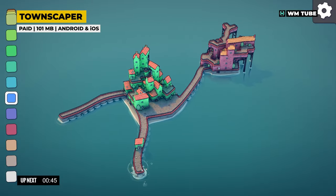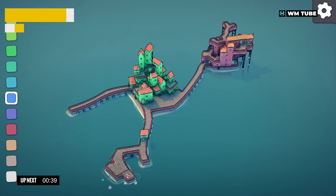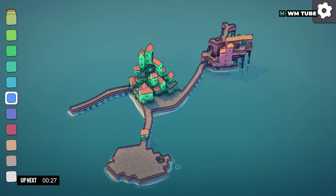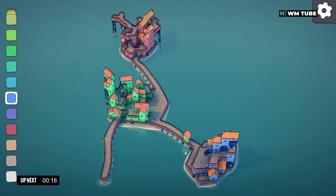Townscaper offers a unique and refreshing experience that focuses on the joy of creating beautiful and picturesque towns. At its core, it is a simple and intuitive game that allows players to construct intricate towns and landscapes with just a few clicks. The game presents players with a blank canvas, and as they place different colored blocks, the game automatically generates charming buildings, houses and other structures.